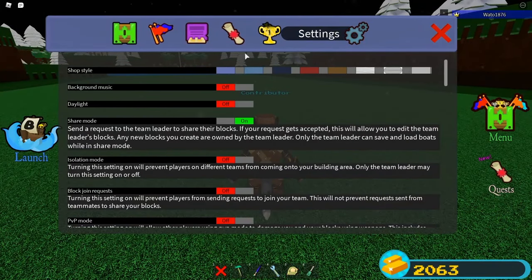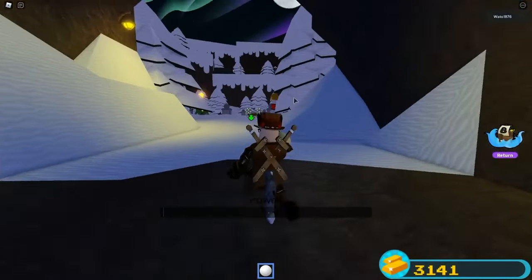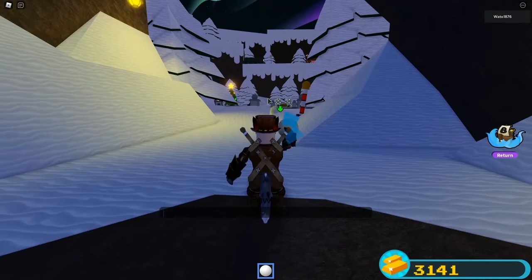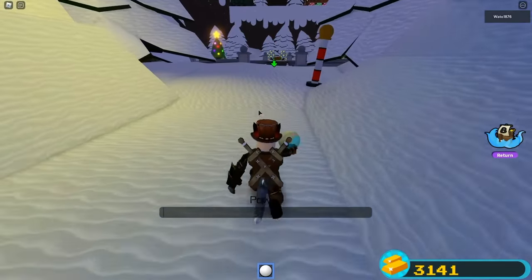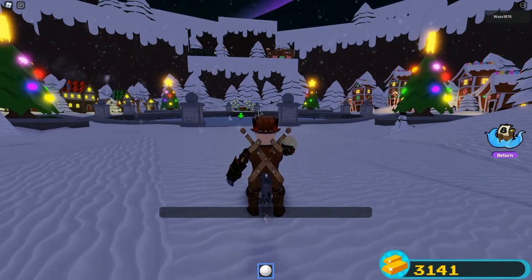Let's move on to the actual event. Once you initiate the event it'll teleport you to a winter wonderland, and before that it'll give you a cooldown of around 30 seconds so that your teammates can join too.